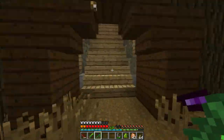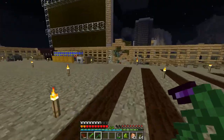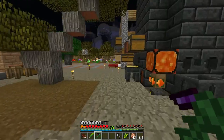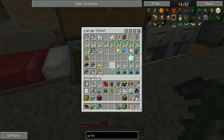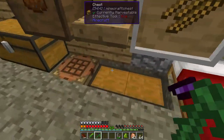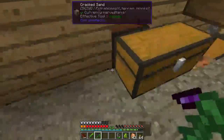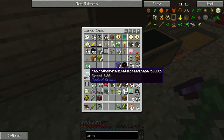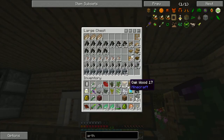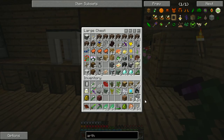We need one emerald. I don't know if I have any emeralds laying around, but we do have a ton of emerald essence so I'm not worried about that. Let's check these chests — no emerald, no emerald. I don't think we've had any. Got the power...